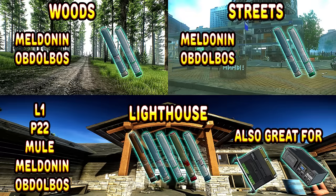I will show you guys locations on two different maps, being Woods and Streets for the possibility of Abdobos and Meldonan spawns, and then I will also show you guys some locations on Lighthouse for Abdobos, Meldonan, L1, P22, and Mule spawns.